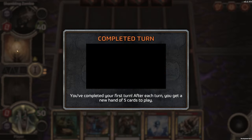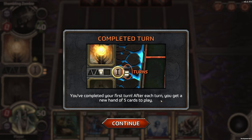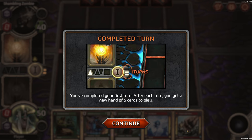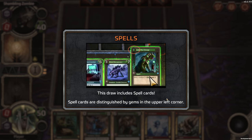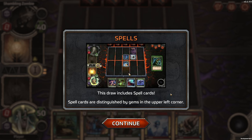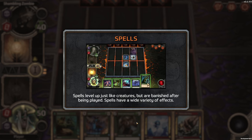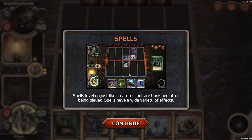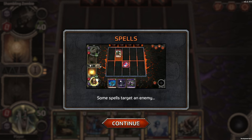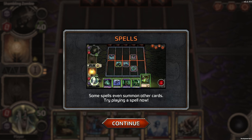Now they have the forge. Complete a turn — you've completed your first turn. After each turn, you get a new hand of five cards to play. So we don't get to keep anything. This draw includes spell cards. Spell cards are distinguished by gems in the upper left corner. Spells level up just like creatures, but are banished after being played. Spells have a wide variety of effects — some target an enemy, some even summon other cards.